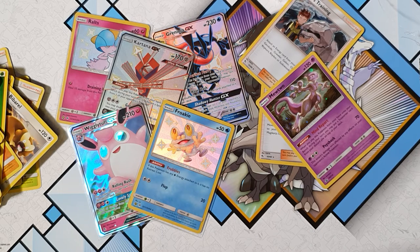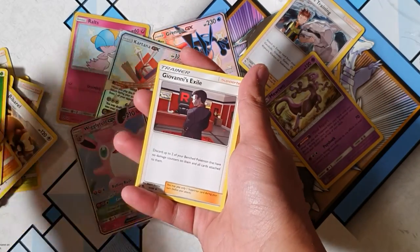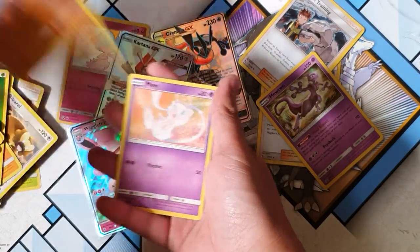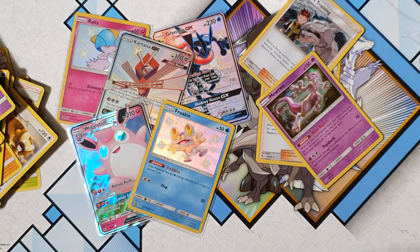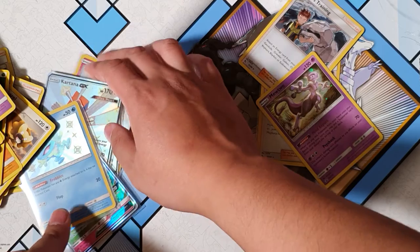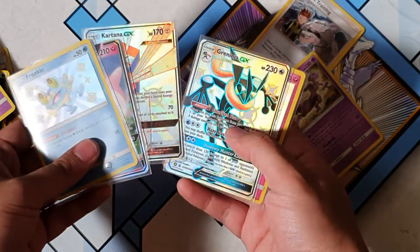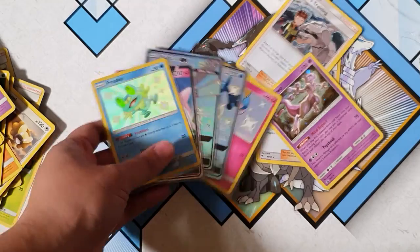Last pack — come on, magic! Can we pull something? Lieutenant Surge, Salandit, Staryu, Clefairy, Slowpoke, Pikachu, Golem... and for the rare — a non-holographic Mew. Damn it. Oh well, guys. Let's recap the awesome pulls we got today — Froakie, Wigglytuff, Kitana GX shiny, Greninja GX — oh my god, look how awesome that artwork is — and Rolt.